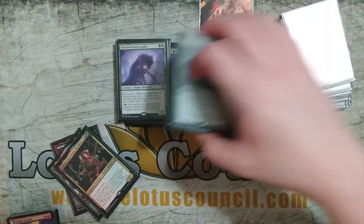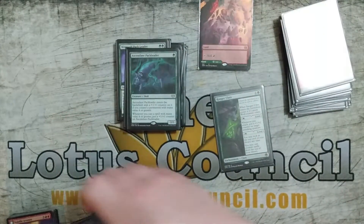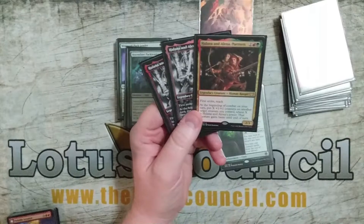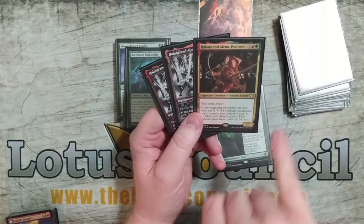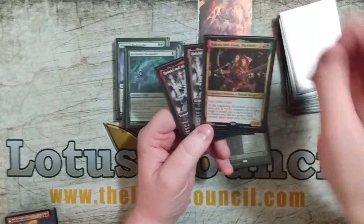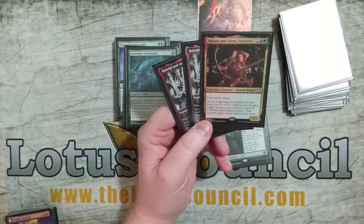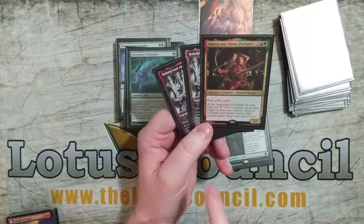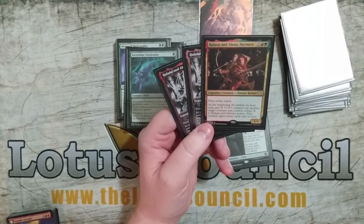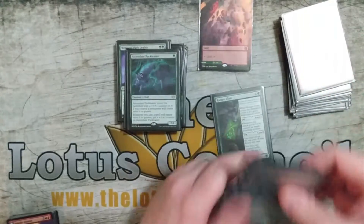So it really fills in a nice spot across the one, two, three, four, and five drops. Halana and Alena Partners has first strike, reach, and is a 2/3 for four mana. At the beginning of combat on your turn, put X plus one, plus one counters on another target creature you control, where X is Halana and Alena's power, and that creature gains haste until end of turn. The idea with this is it's hasty Gruul with werewolves.